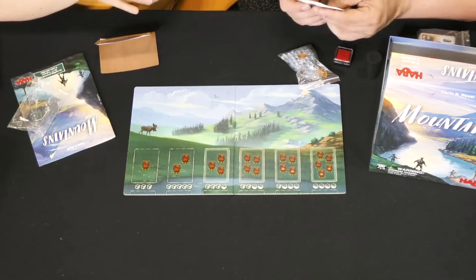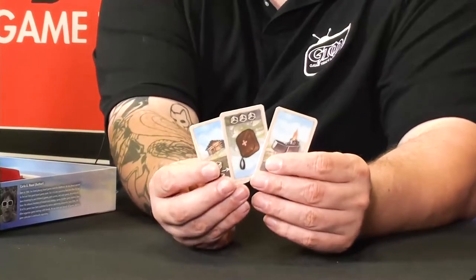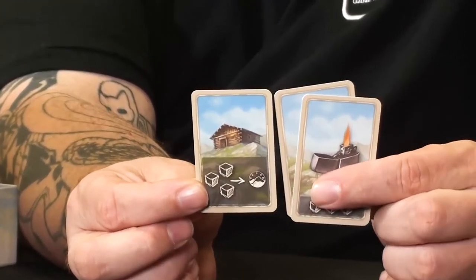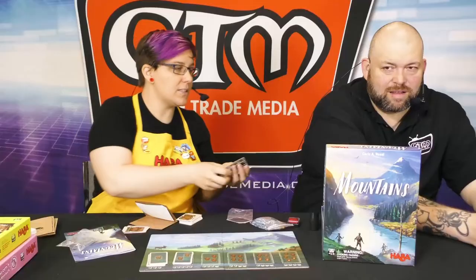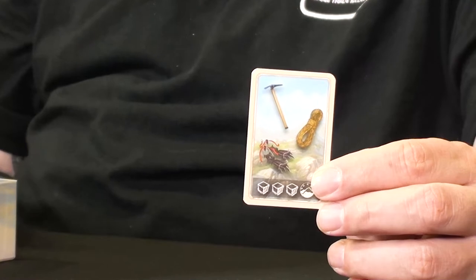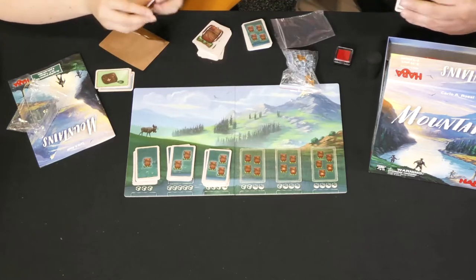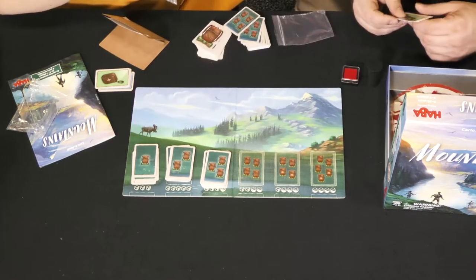To go on the hikes you need equipment, so we each get these equipment cards. You can see the easier a hike the less equipment you need — that's a level one hike, and this is a level three hike so you need three pieces of equipment. The difficulty goes all the way up to level five. Everybody starts the game with some equipment — normally you'd have precise amounts based on player count.